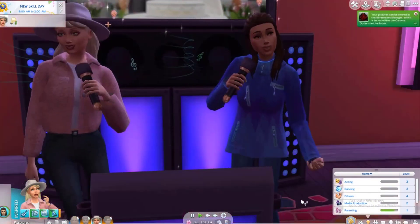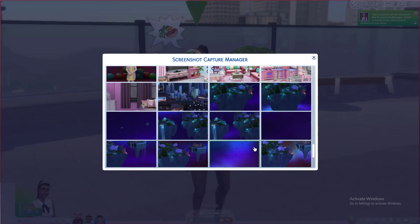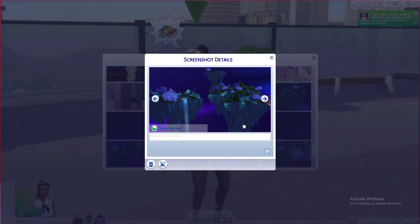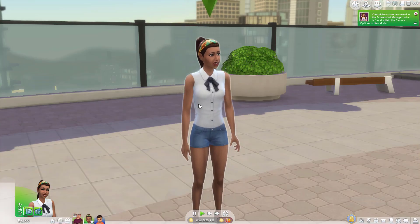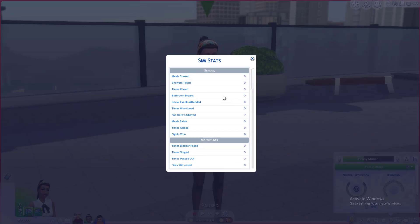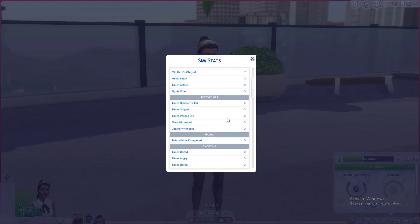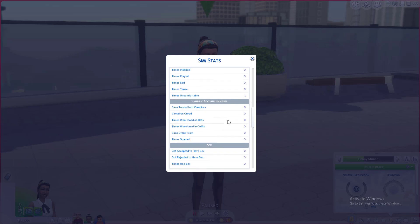First things first, I would create a mod to replace the current memory system. Instead of having to take a screenshot and set it as a happy memory, your sims would now have a scrapbook-style memory log — a hybrid between the Sims 3 and the Sims 2. The Sims 3 memory book missed a lot of memories and didn't include a fraction of those in the Sims 2. When a sim completes an interaction that triggers a memory — first kiss, promotion at work, an A grade at school — a new icon appears in their memory book with a brief sentence describing the sim's feelings, pretty much exactly like in the Sims 2.